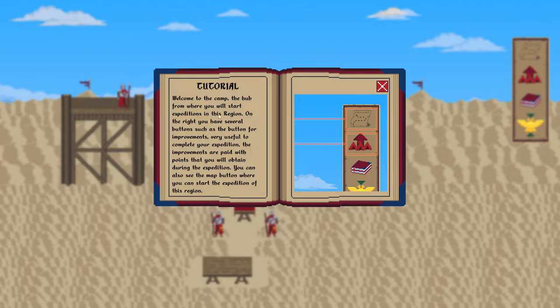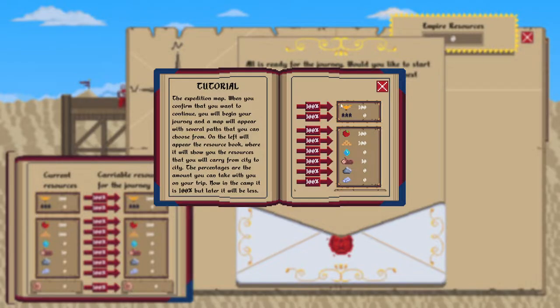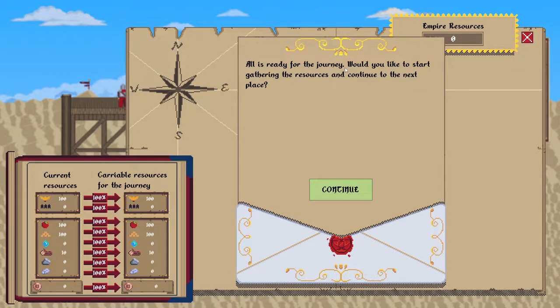Welcome to the camp. There's so many words. Start expeditions in this region. On the right you have several buttons — we have a button for improvements, and we pay for those with points that we will obtain. There's a map button. We have food, blocks, water, logs, stone, metal, people, and glory.